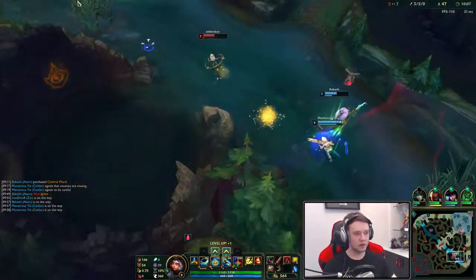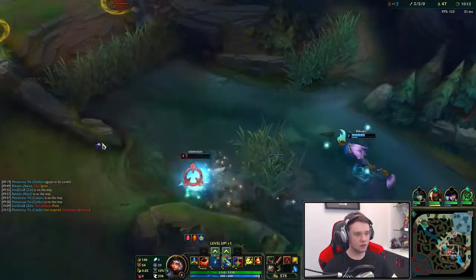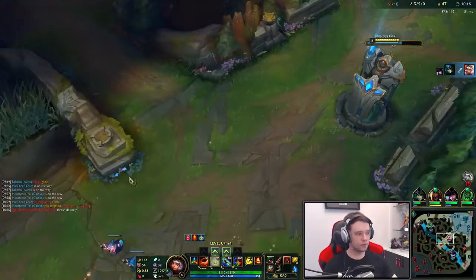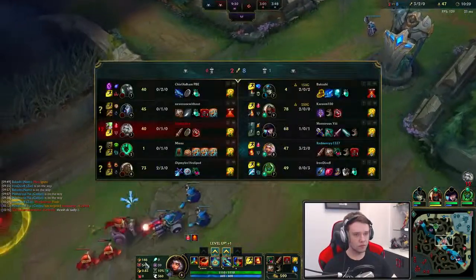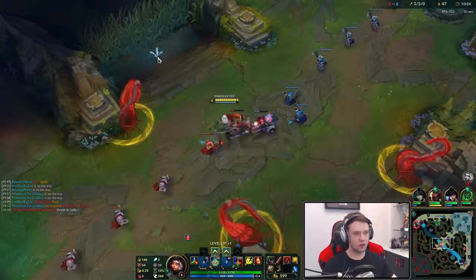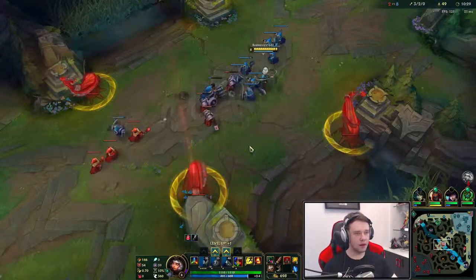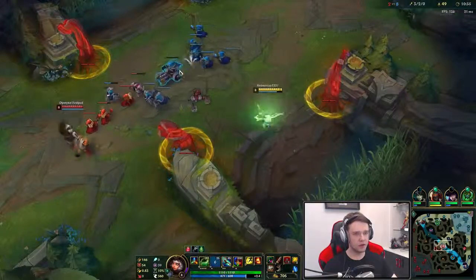This counter is actually smurfing on the block. This is a W on the river — maybe some CC would help against this. What do I want to max? I think I want to max my E second here — the E is probably the second ability to be maxing for sure.